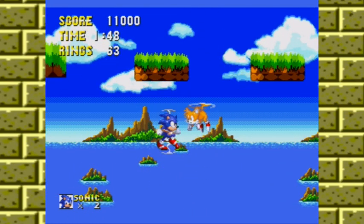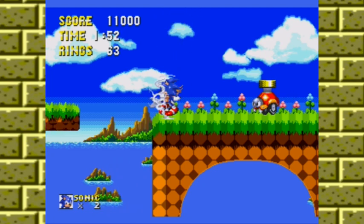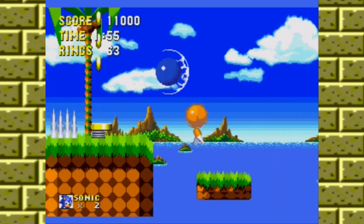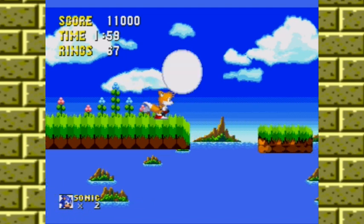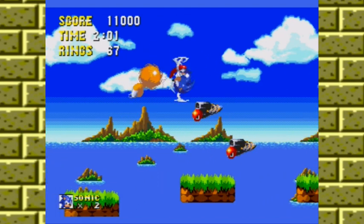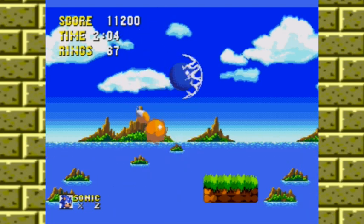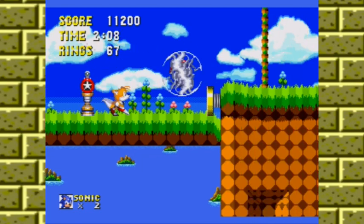A little bit of puzzling going on here, trying to figure out what we're supposed to do. Let's go the intended route, shall we? Quite appealing background — nothing particularly special, but quite nice. Oh, Tails nearly buggered me there. You can get back up here on the sprint, you little sod.